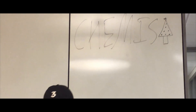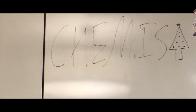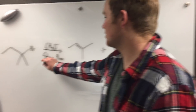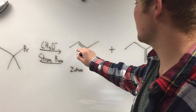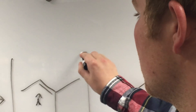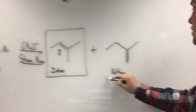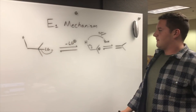E2 reactions require a strong base to pull off the hydrogen, and result in the formation of an alkene. Typically, it follows Zaitsev's rule in favoring the more substituted product. But the less substituted product may result from a Hofmann elimination if certain bases are used. E2 reactions may also compete with SN2 reactions if the base is a nucleophile and the substrate is sterically unhindered enough for an SN2 reaction to occur.